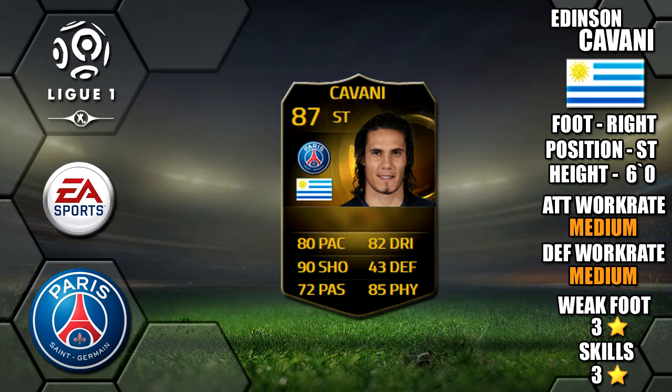Alright lads, so today we're going to be reviewing Inform Edinson Cavani, who plays for PSG in Ligue 1. He's 6 foot tall, right footed, he's got medium-medium work rates, a 3-star weak foot and 3-star skills.